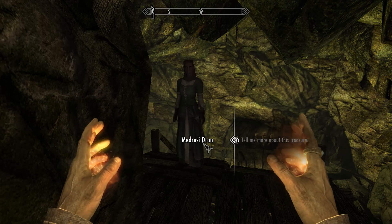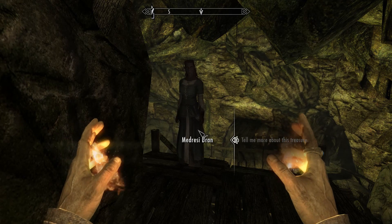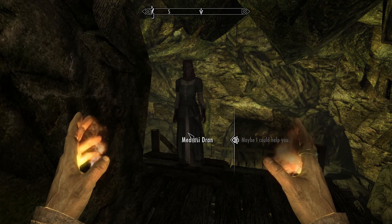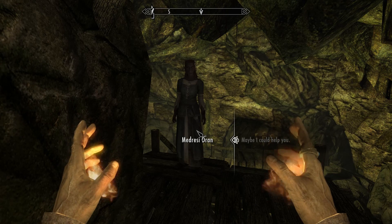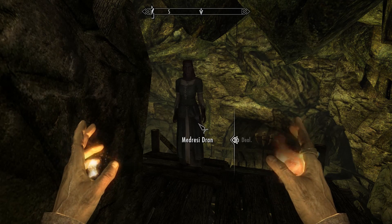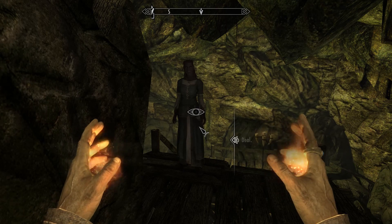Legend says this tomb is a treasure that bestows great power on the one who discovers it. This treasure will fetch a good deal of gold, and I'm willing to let you share in the reward when we find it. Maybe I can help. You look like you could handle yourself against these beasts. You help me get the treasure and I'll split it with you. Deal? Excellent. With my brains and your brawn, that treasure will soon be ours. First, I need you to clear the main chamber of those monstrosities — I'll stay here until you're finished, planning our next move.